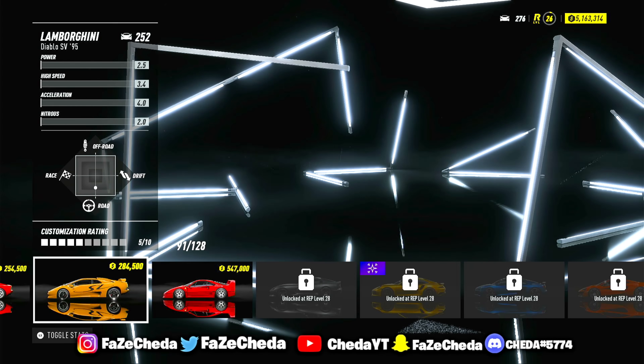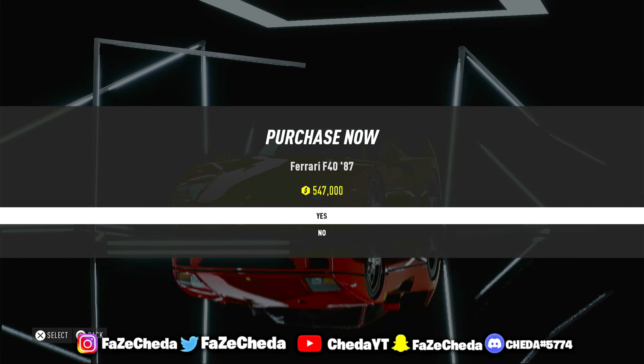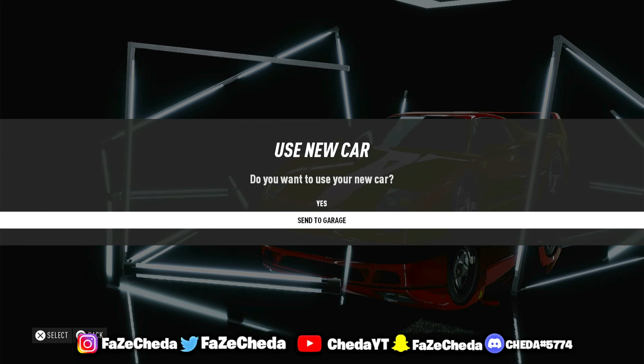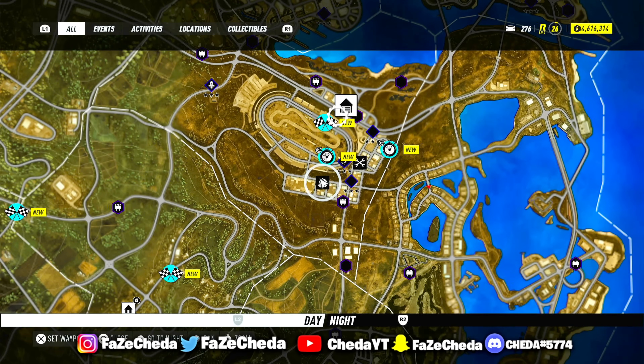You can use the most expensive vehicle you can purchase. For me, I can buy this vehicle right here which is about 500k. Go ahead and click on it, and then it's going to ask if you want to purchase it. Go ahead and select yes, and then you want to send it to your garage. You should spawn back outside in your normal vehicle.